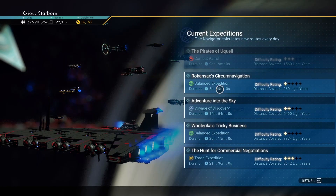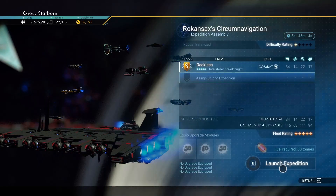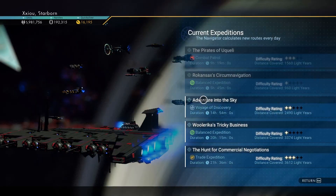One thing you're going to notice at this point: five stars across the board. I only need to send one ship out, and we're going to get to that and why that is in a second, and how you can get to this point.